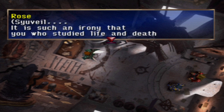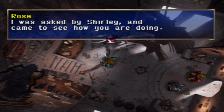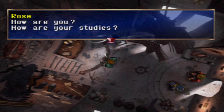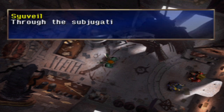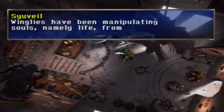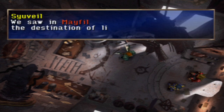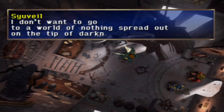Siuvel, it is such an irony that you, who studied life and death, cannot die completely. Rose asks if anything is wrong, and Siuvel replies that through the subjugation of Mayfield, he completely understands where life comes from and where it goes. The Winglies have been manipulating souls — namely life — from Mayfield, the Death's Capital, and the Crystal Palace, the Life Capital. We saw in Mayfield the destination of life: the darkness opened up into hell, a world of shadows without light. That is why he cannot die completely. He doesn't want to go to a world of nothingness.